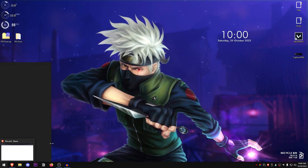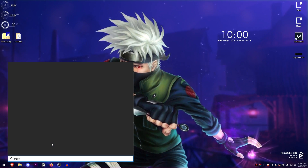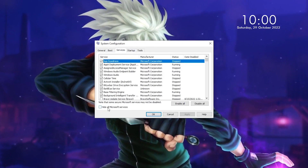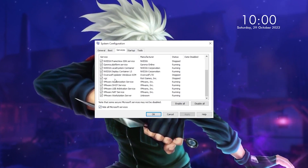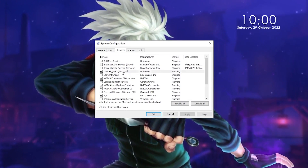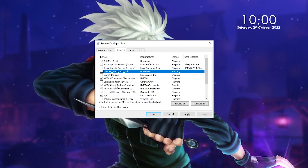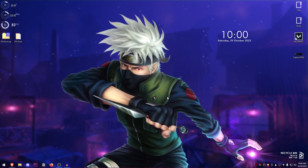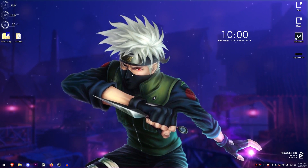Open the Start menu and type in msconfig. Open it up, go into Services, make sure 'Hide all Microsoft services' is checked, and then uncheck any services you don't want starting up with Windows. For example, if you don't want a particular service, uncheck it. Hit OK and exit without restart.